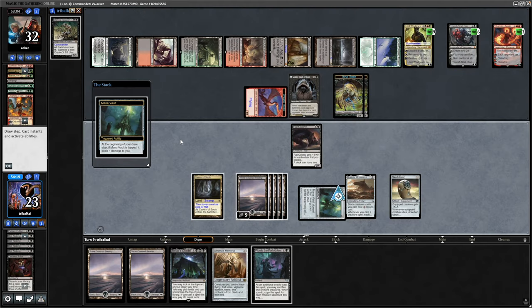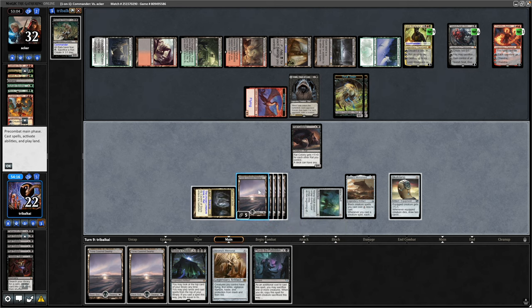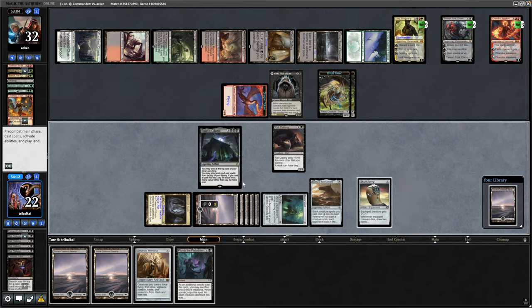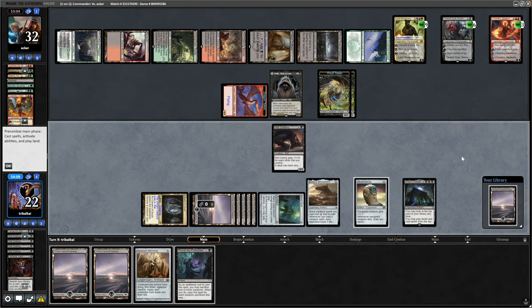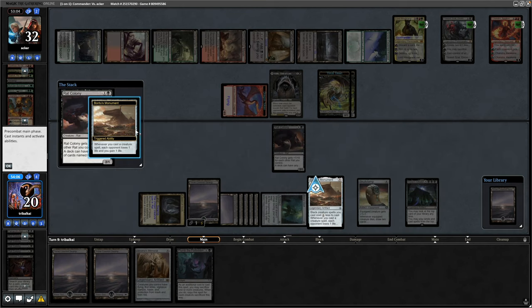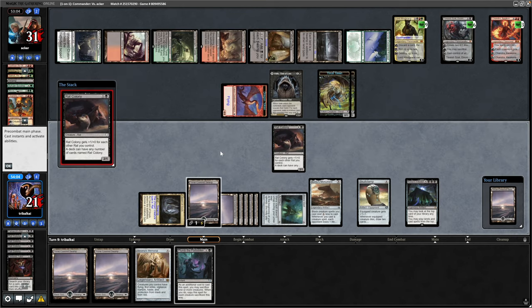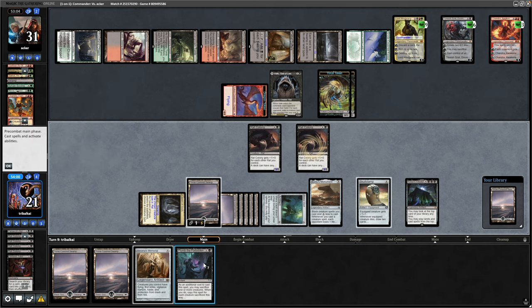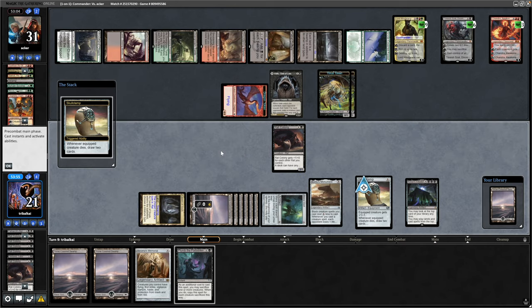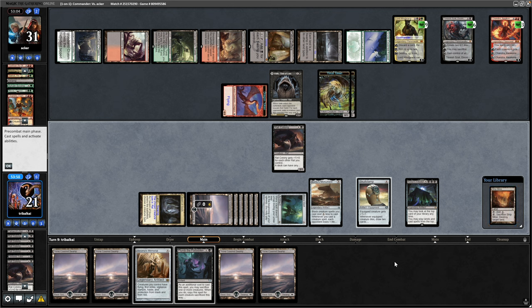Trying Plumb the Forbidden, which is maybe a little too late. Not playing a land and going for Bolas' Citadel — because I guarantee there will be a land on top, and there is straight away. Then it is Rat Colony. Bontu's Monument doesn't count there, so it is still two life drained off Bolas' Citadel, though we gain one back. I was considering Plumb the Forbidden but decide on Skullclamp to clear the land off the top, and draw into two lands and reveal a Strip Mine on top. Really not looking good.